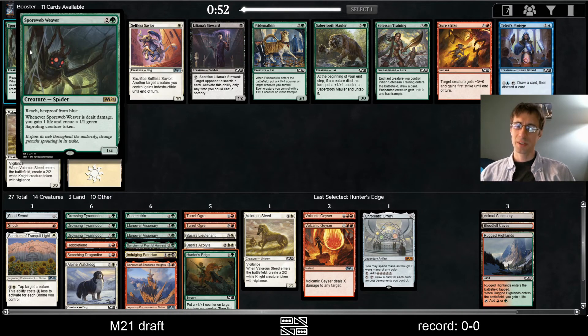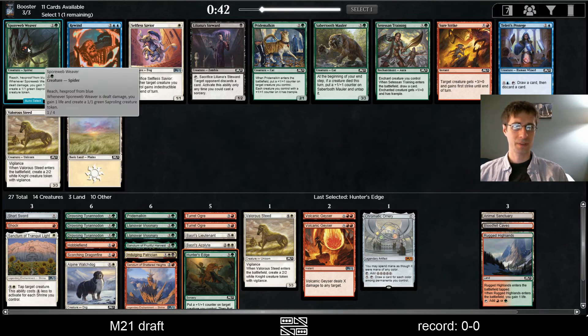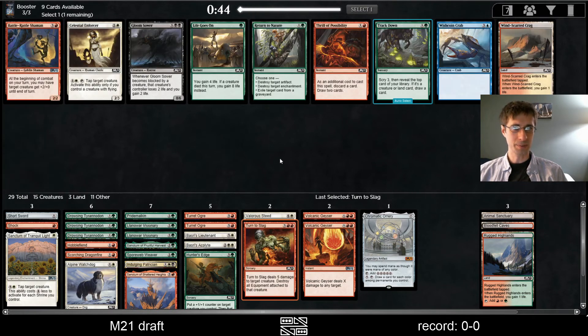Rechecks proof from blue — whenever it's dealt damage, one life and a Saperling. Sure — just randomly destroy a blue deck. I'm down with that. So random. Way too many cards here, but let's keep taking them.